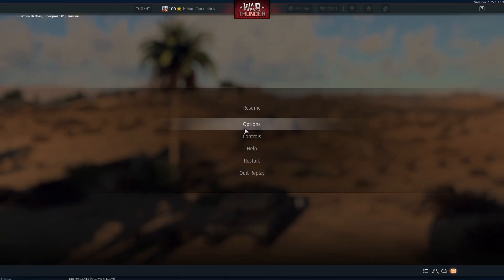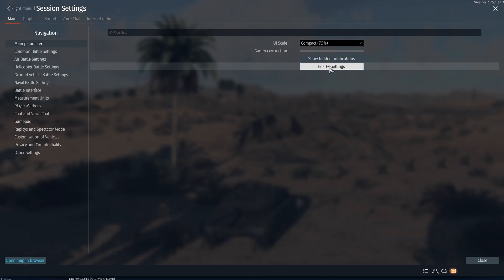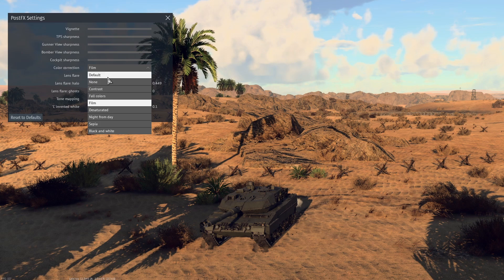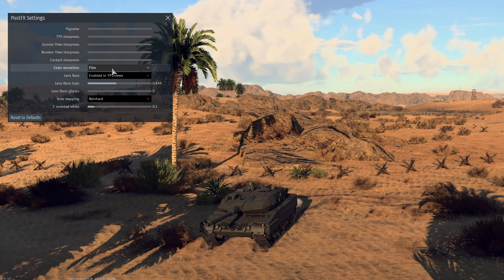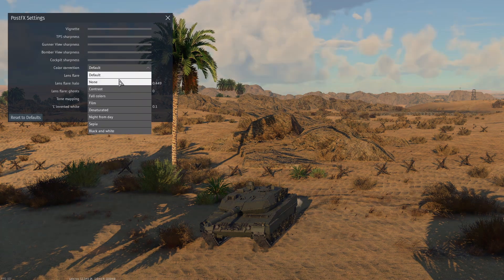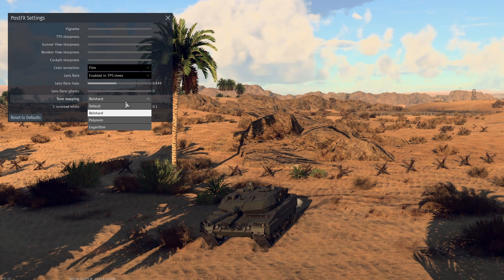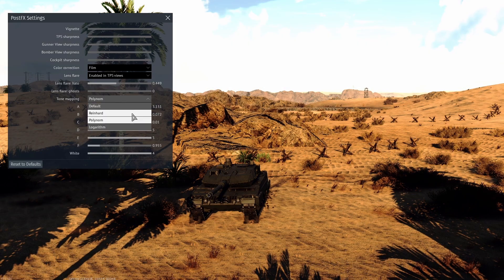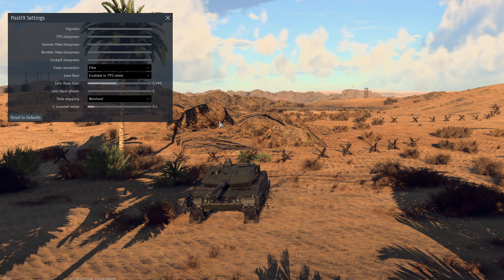First of all, go into options, then go into post effects and choose color correction film, or contrast — because default just, I think you see the difference. You can also change that, but you don't have to. Polynome is a little bit complicated — I can't really explain what any of these do, you have to find that out yourself.